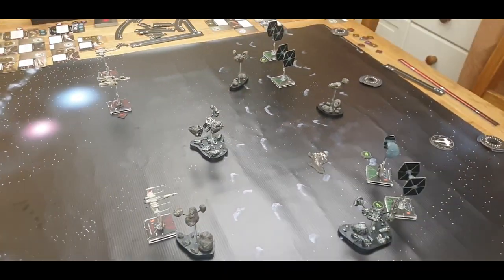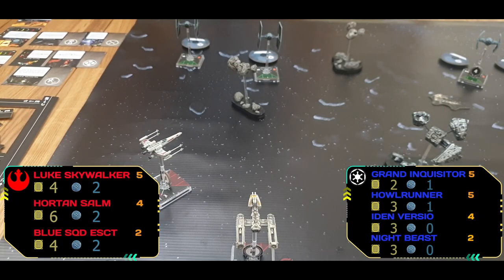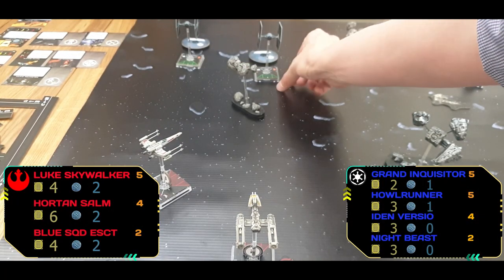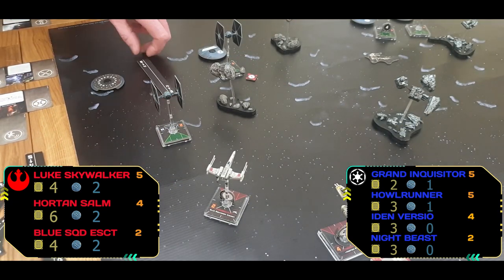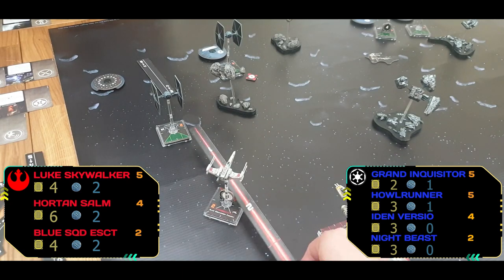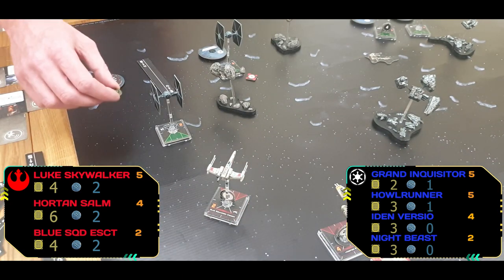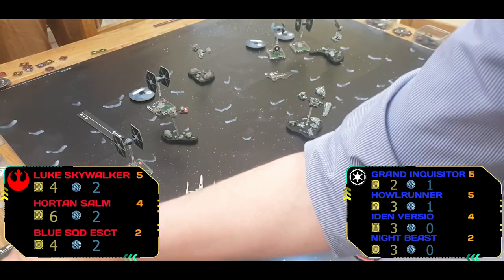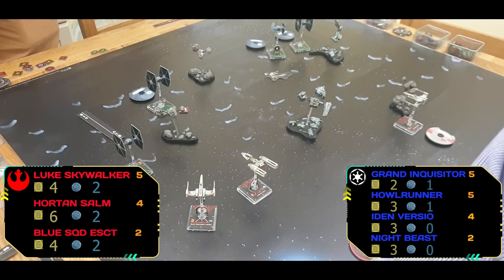Checking out the quick position — nothing really doing so the Blue Squadron Escort is just going to slightly bank around. Target locking HAL Runner. Night Beast shifting up and checking range — taking a focus token. Horton very slowly moving up, wants to keep the range for the proton torpedoes.